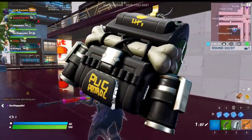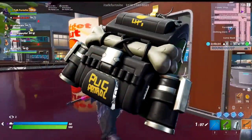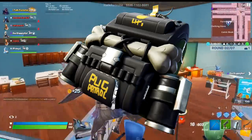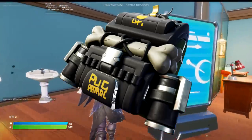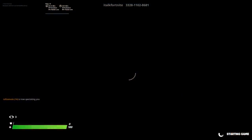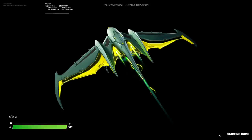We got another back bling in the form of the Doggy Bag, and this is going to go with Doggo, because Doggo was the third skin to get a new edit style at the start of the season. It looks cool — it's a better back bling than most of what we got last season, so I'm pretty content with this. It's going to be sold separately the next time Doggo is in the shop.